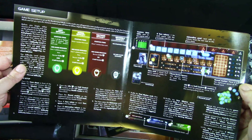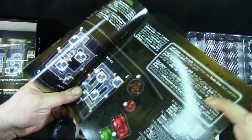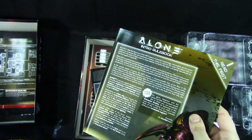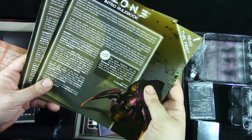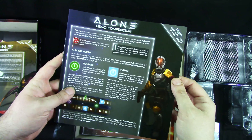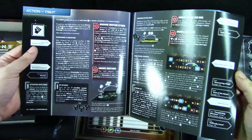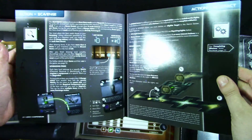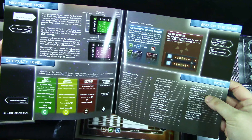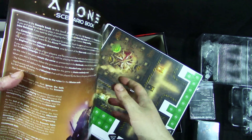Then we get an intro rulebook — game setup, evil setup, game overview. It's okay. Then we get an intro book: 'Read This First.' You get two of them, probably one for each player. Then hero compendiums — these we have to read after we do the intro book. We get a lot of it. There's an index. Then there's the scenario book.